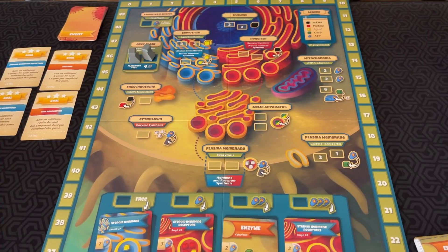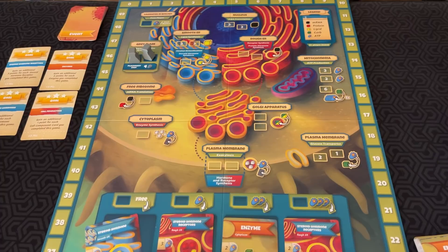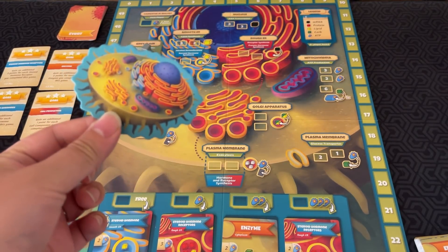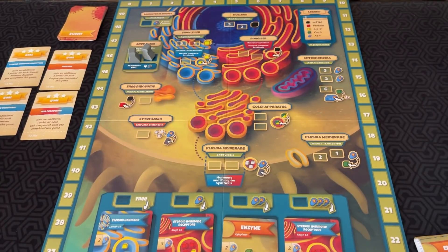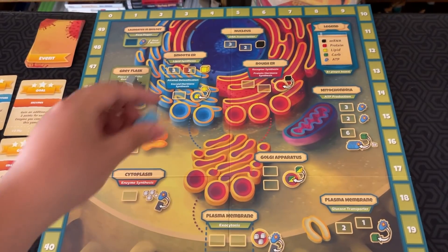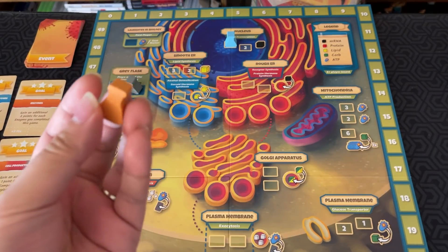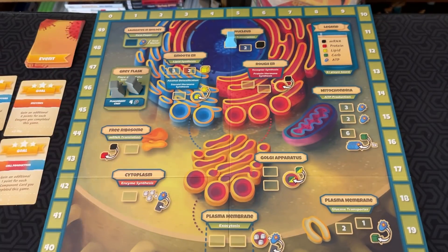Cytosis is played in rounds, each of which is divided into two phases. In phase one, you place flasks to collect resources and take actions, with the goal of completing cell component cards and scoring health points. In phase two, you refresh the board and an event card is revealed. Every round, whoever has the first player marker gets to go first, and everyone takes turns placing their flasks. Each player takes a turn, and wherever they place their flask, they immediately do that action. If you ever decide you don't want to do any of the actions on the board, you can also exhaust your flask by tipping it over and collecting a single black RNA, yellow lipid, or ATP.